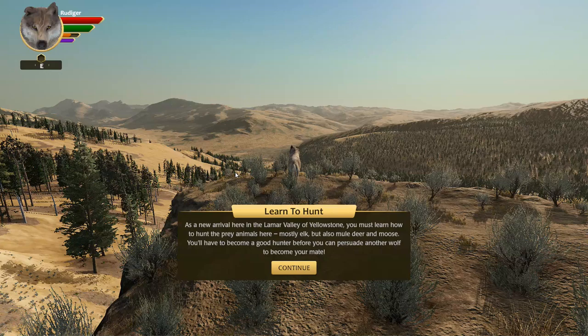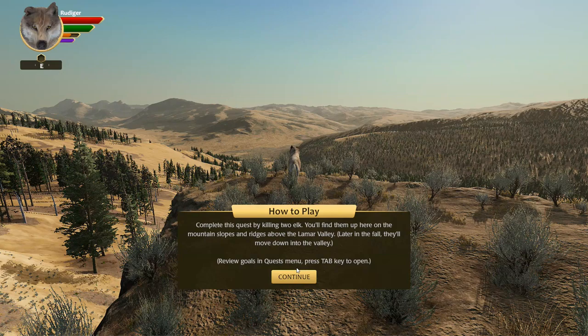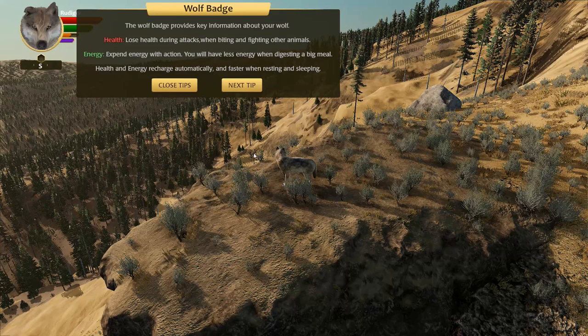Learn to hunt. As a new arrival here in the Lamar Valley of Yellowstone, you must learn how to hunt the prey animals here - mostly elk, but also mule deer and moose. You'll have to become a good hunter before you can persuade another wolf to become your mate - just like real life. Complete this quest by killing two elk. You'll find them up on the mountain slopes and ridges above the Lamar Valley.